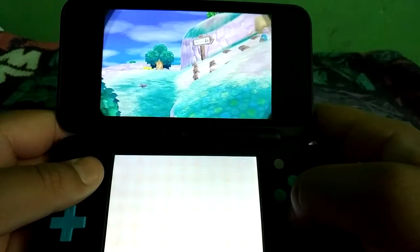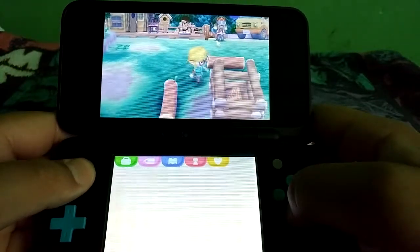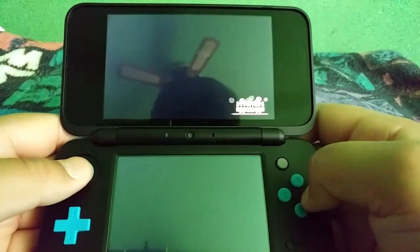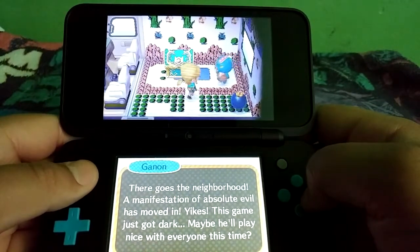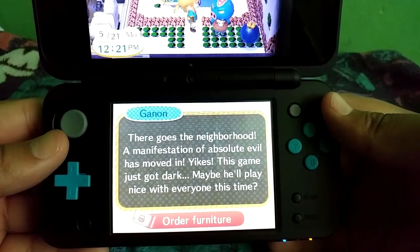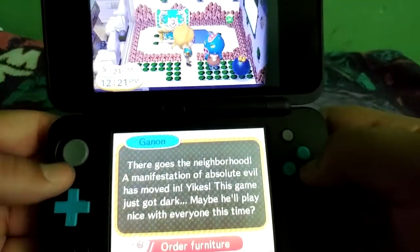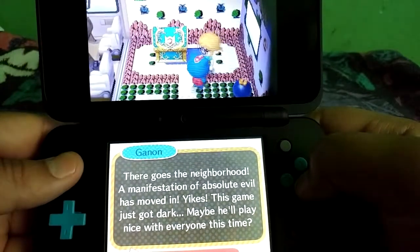I can go show you guys Ganon. Ganon actually gives you guys some pretty good stuff if you have the little meow ticket thingies. Here he is. I asked him to move in, so that's gonna be fun. And look — the description says, 'There goes the neighborhood. The manifestation of absolute evil has moved in.' Yikes. This game just got dark. Maybe he'll play nice with everyone this time. That's kind of funny. I just ordered the little Ruby thingy, so that's pretty cool. We're gonna see how long it's gonna take to get here.